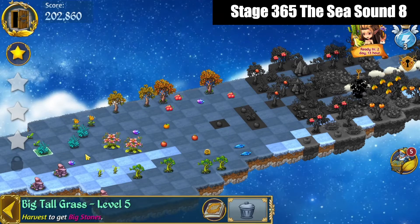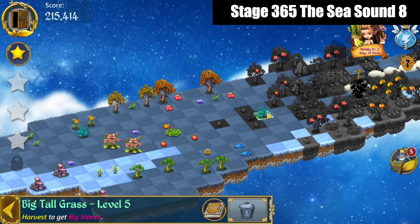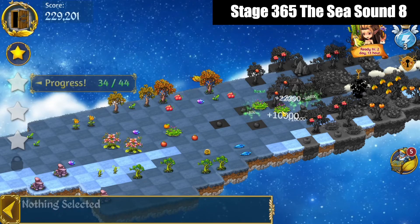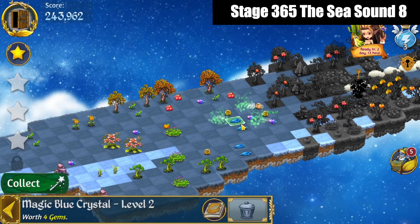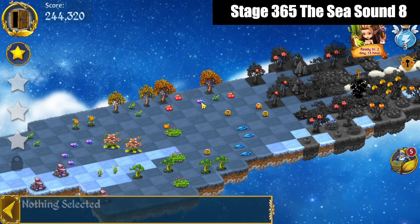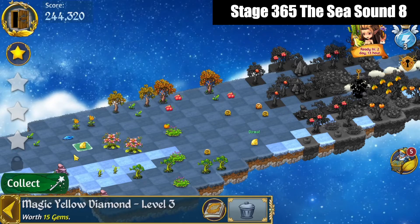Alright, we've got the big tall grass and that's a 3 merge up at the top. Bring that wetland grass out. 5 merge these other big tall grass down here in the center. Bring those wetland grass out and away as well. Take care of those fruit merges with those pomegranates. We're going to bring these gems together for a 5 merge — that'll count towards the quest. And 5 merge those gems towards the quest as well.